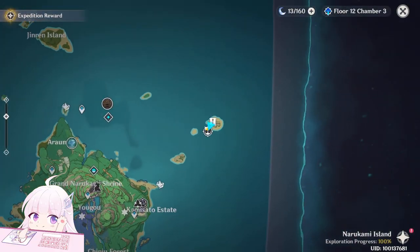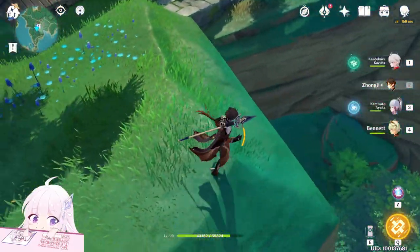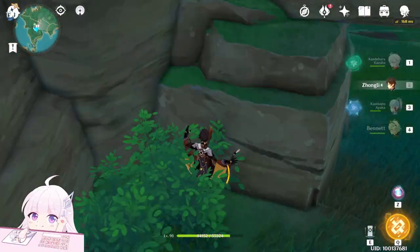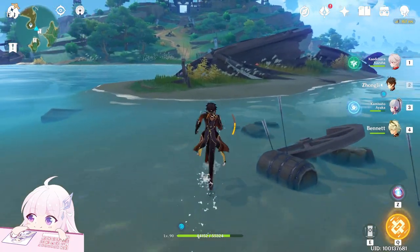Now let's find the other ones. Teleport to the Kujou Encampment first. Once you're here, look at this platform, jump down, and you will see it right there. Investigate. Now go to the next teleport waypoint — it is right here, the Enigmatic Page.